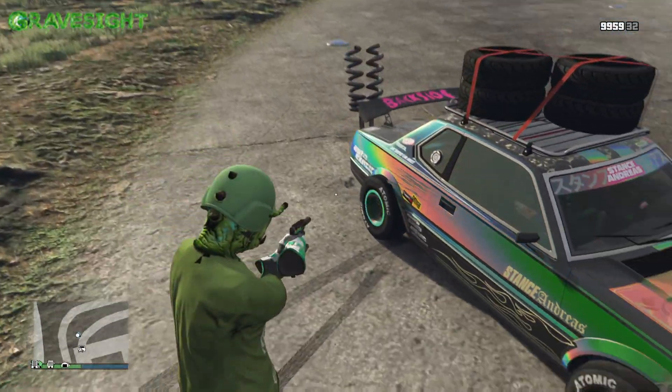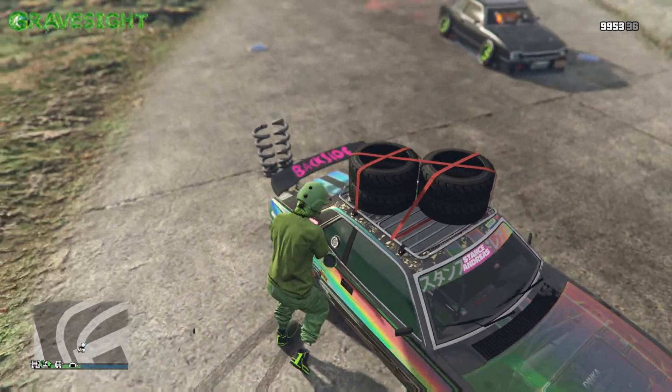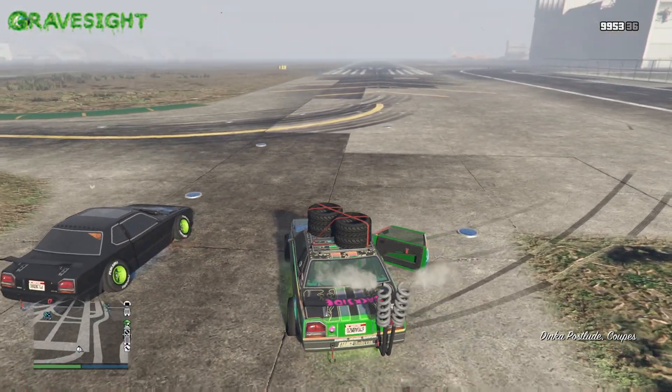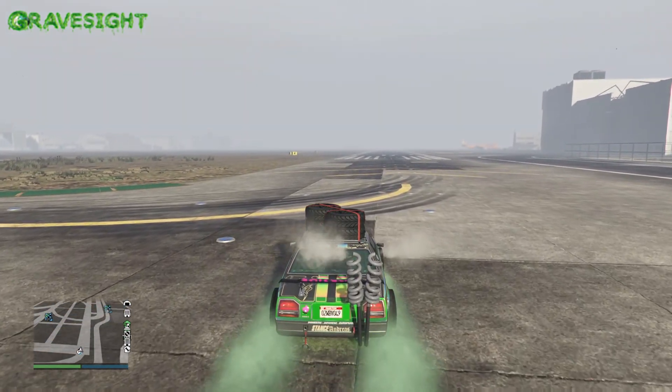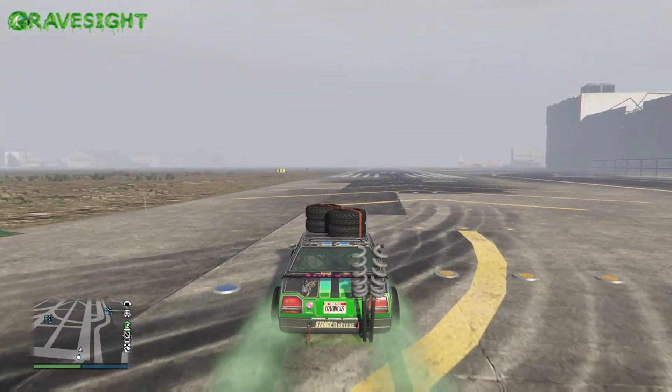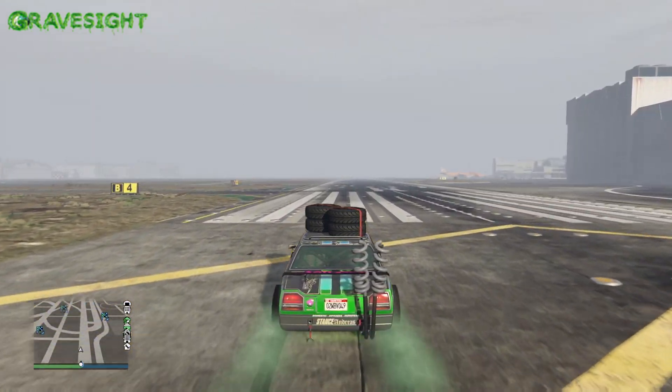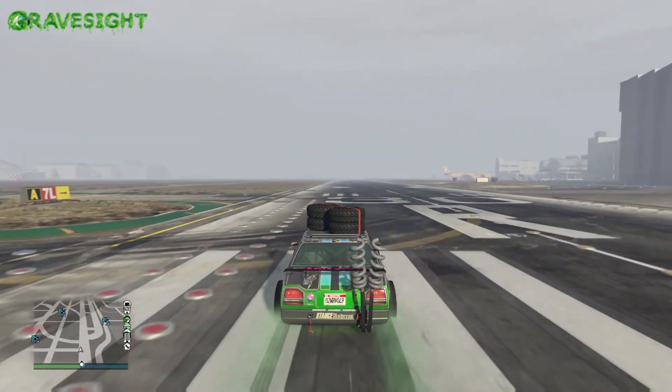It's located in the Southern San Andreas section and I'm over here popping the back tires because I'm going to show you guys that I have found a brand new speed glitch with this vehicle. So we're going to fully upgrade it and then take it to a place like the airport and pop the back tires.